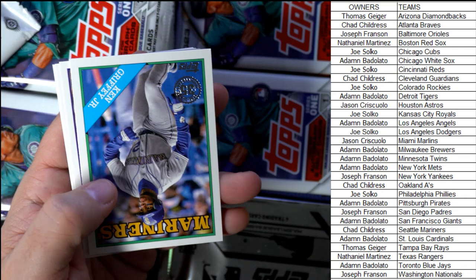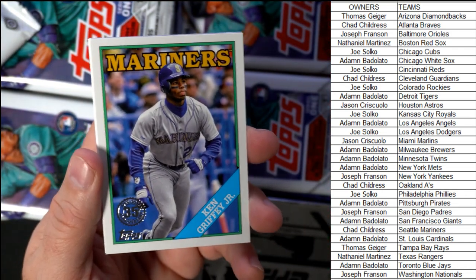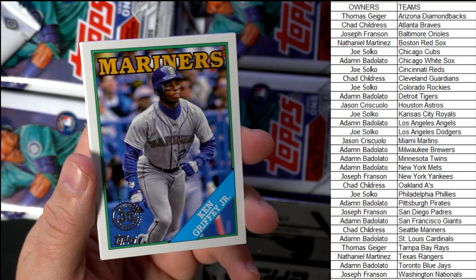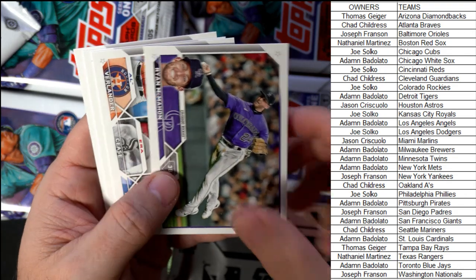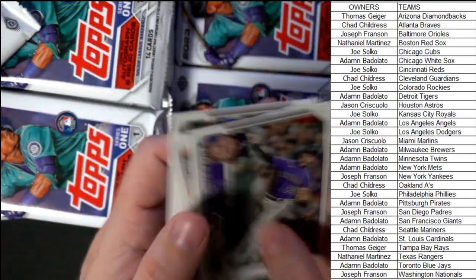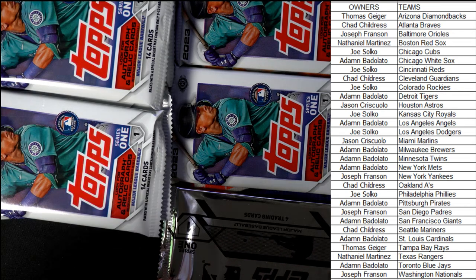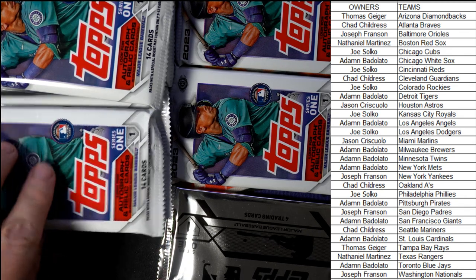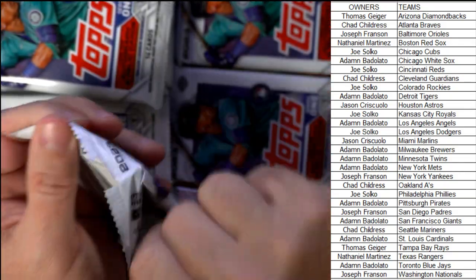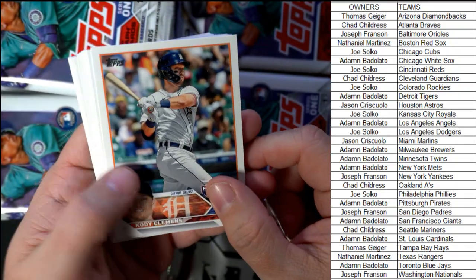And then we got the Ken Griffey Jr., Seattle Mariners, going out to Chad C. Coming your way, Ken Griffey. The '89 Upper Deck number one, man — that really got me going when Upper Deck came out in '89, Ken Griffey Jr. You guys all know about that.